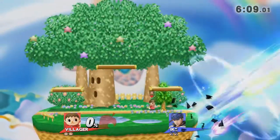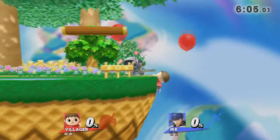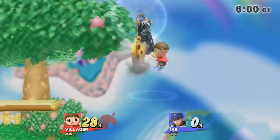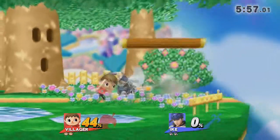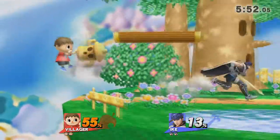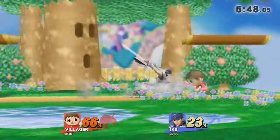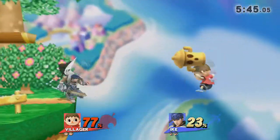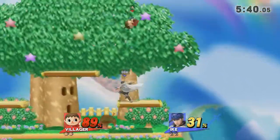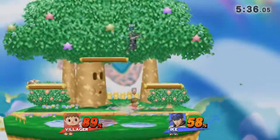Ike with rage — oh my god. Nice pivot back throw. Alright, two stocks now — two stocks, basically 6%. Ooh! That was a down air, but definitely not gonna kill Villager. I'm not sure if there are different hit spots on that — it seems like a very weak spike. For 30%, that was a little weak. It could go to the side.